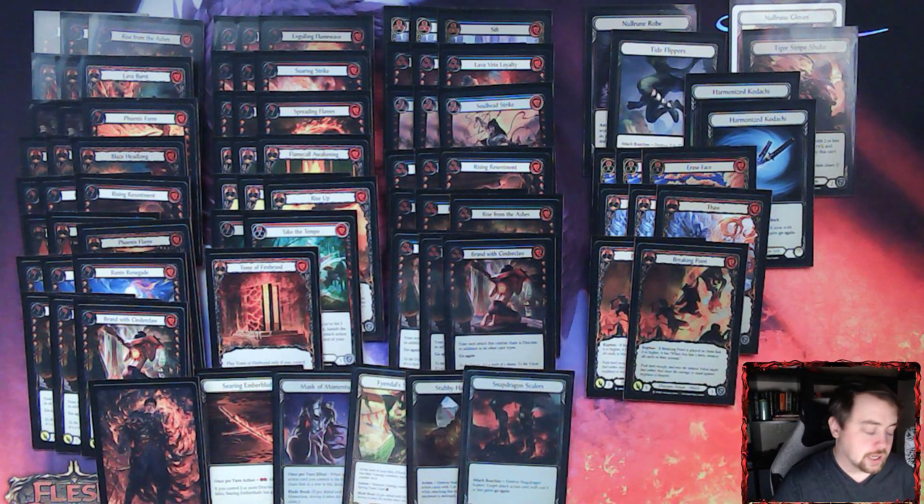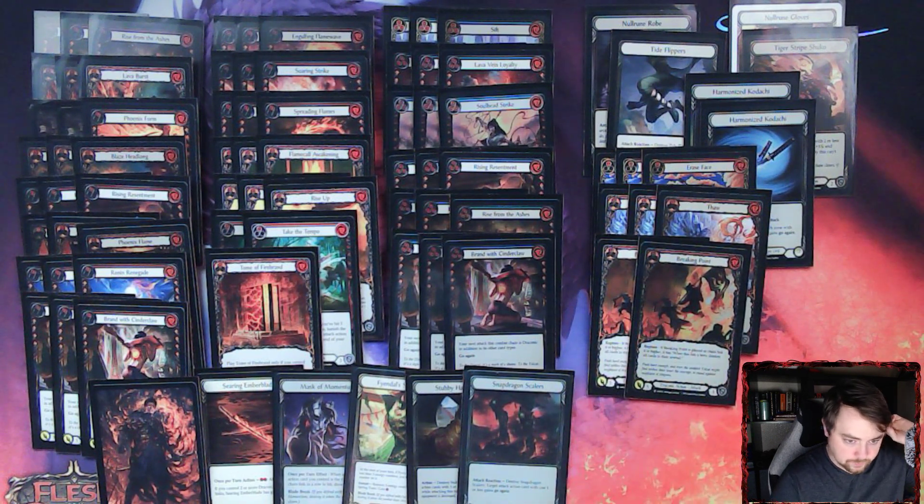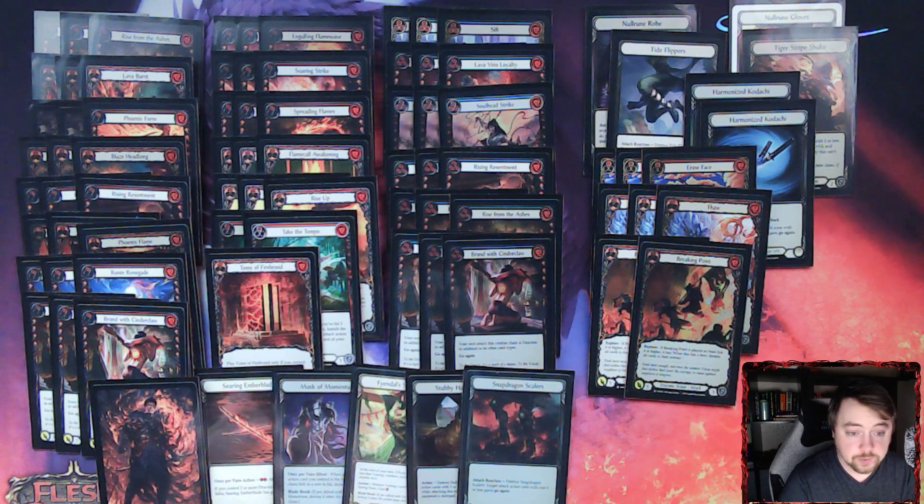Three Thaws because Icelander is a thing and also useful in the Oldhim matchup to remove afflictions we're not really using — not for Frostbites, but to banish afflictions we don't want. Two Breaking Points come in for Take the Tempo against heroes that really value their arsenal: Briar, Fai, Katsu, and especially Bolton — he wants to Arsenal Lumina and hold it until he's ready to use it, so I force him to block instead.